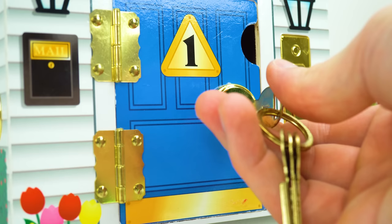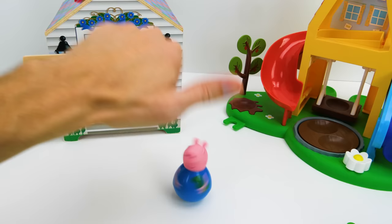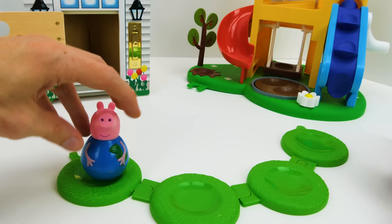It's George Pig! The first friend to join us on the playground is going to be a Weeble Wobble George. Let's spin him around. Watch this — whoa! He's getting really dizzy, but he's not falling down. That's pretty cool. Let's set George Pig right here in this little nook.